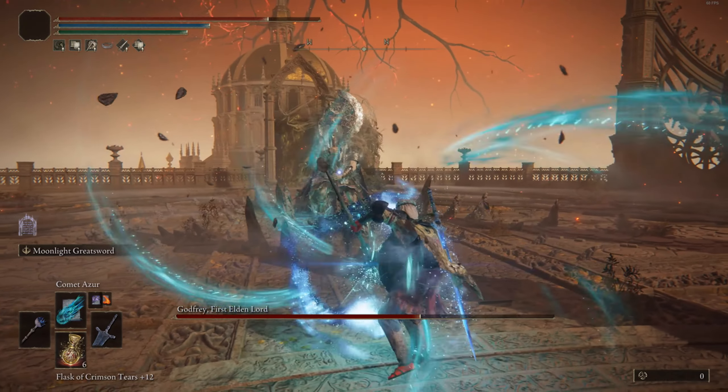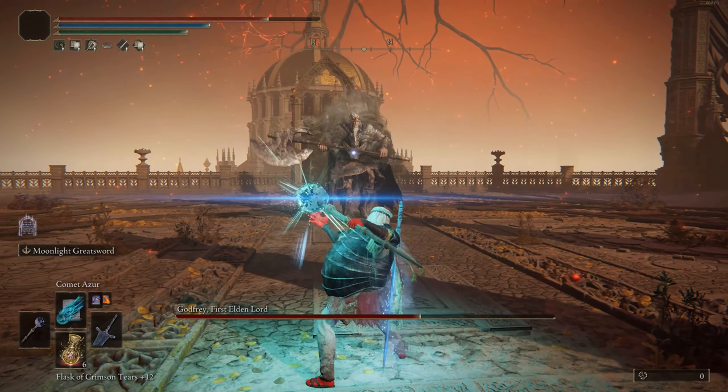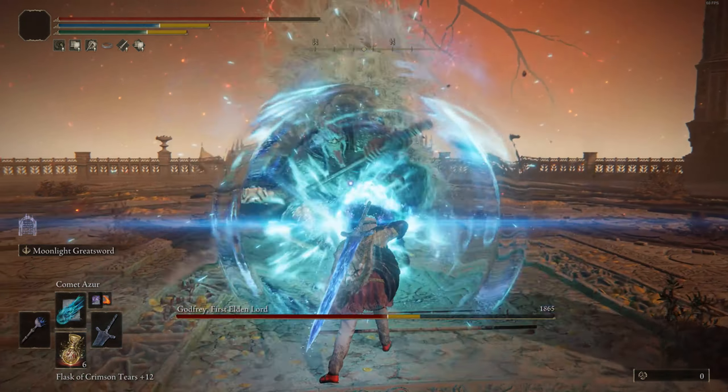Carrion Slicer is a good melee option. Comet is a great damage and range option, as well as Comet Azur. I also have Rock Sling and Magma Shot to cover different damage types in case you go up against a boss resistant to magic. For talismans, Godfrey Icon enhances my charged spells and skills, and Magic Scorpion Charm raises my attack damage.